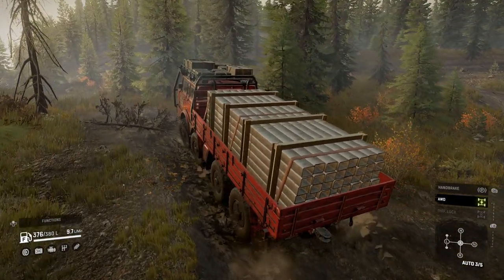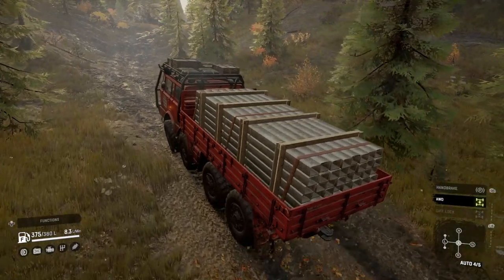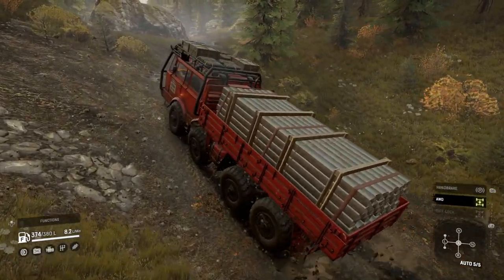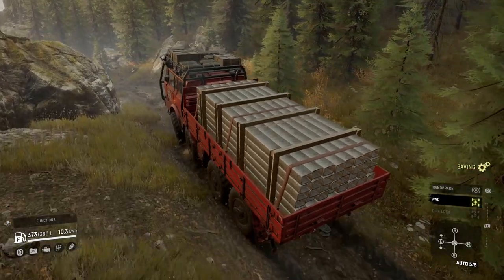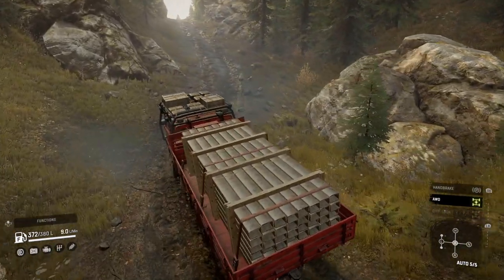Unfortunately it is a little limited in what add-ons it can have, which includes saddle, high sideboard bed, and a roof rack add-on. So if you want to haul a lot of cargo with this truck, maybe use the high saddle with the trailer — although it can still tow a trailer while using the sideboard bed, so it can still shift 6 cargo items that way if you use the ramped flatbed trailer.